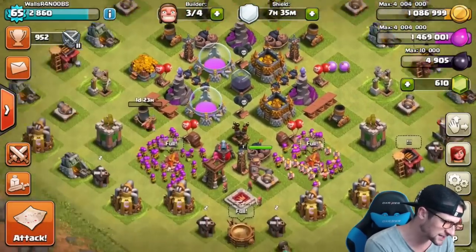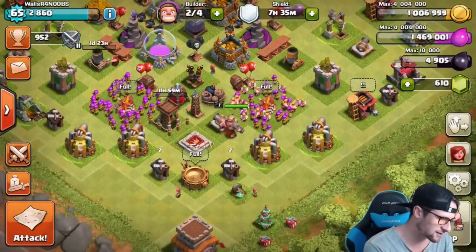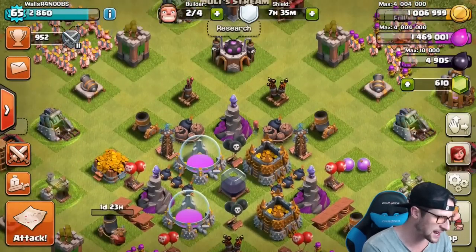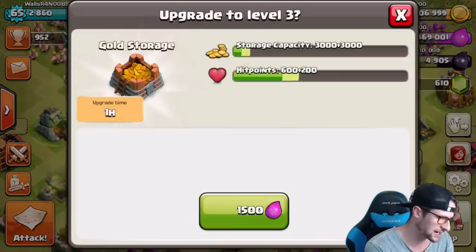Where's that archer tower? Here it is — we're gonna upgrade this archer tower. And then let's see what else we can do. I guess we could go ahead and upgrade our gold mines, but those are only gonna take an hour, so I'll just go ahead and do that and upgrade those in a little bit.